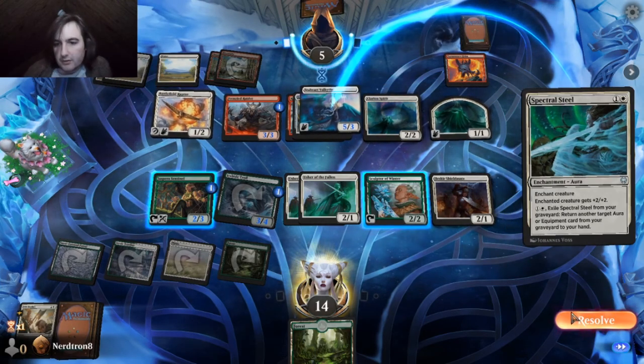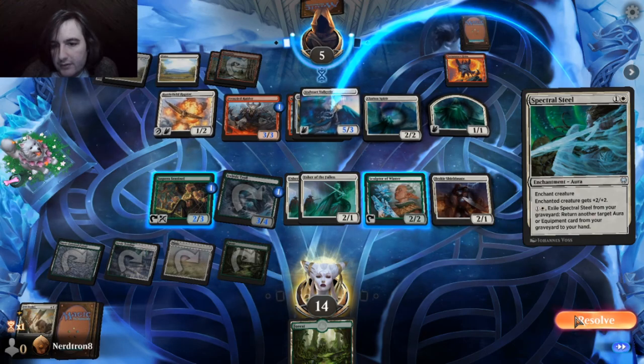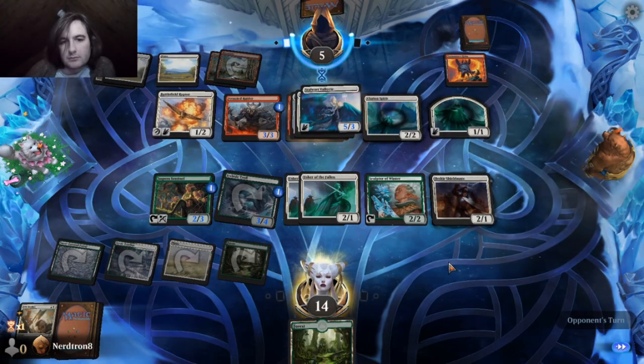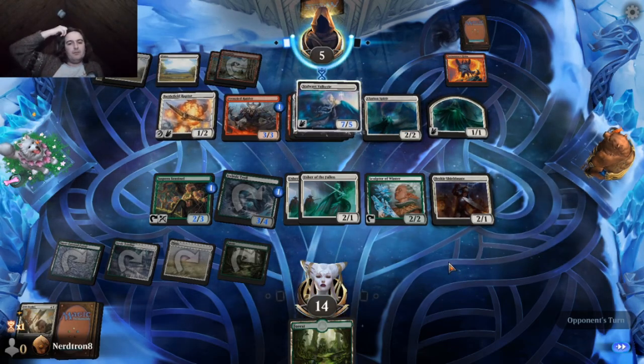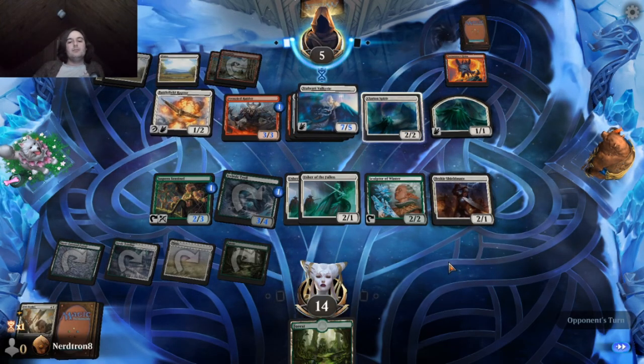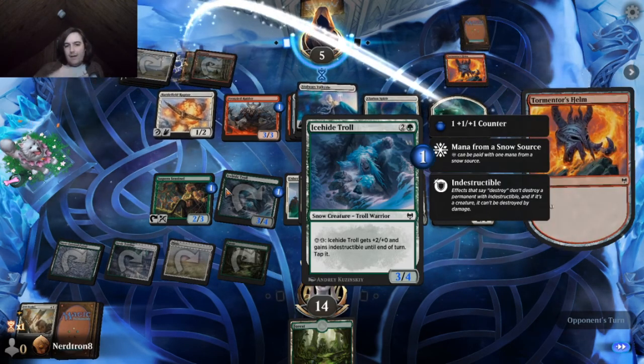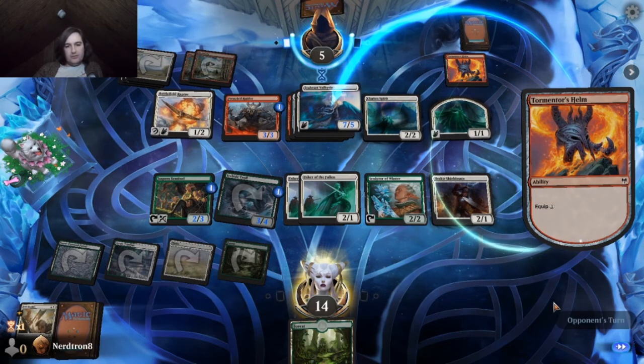Spectral Steel — accelerator, return another aura. That ain't bad. That's a 7-5. But I'm also not quivering in my boots. It's just a 7-5. It's just an 8-6.